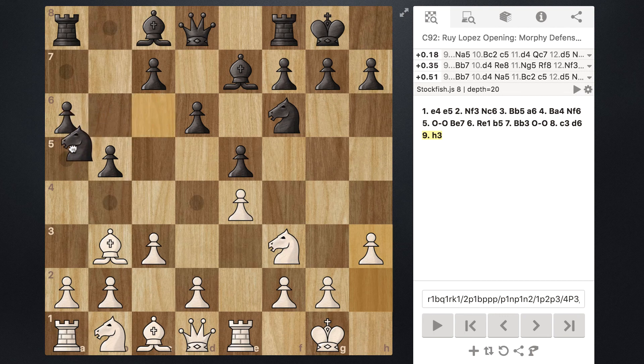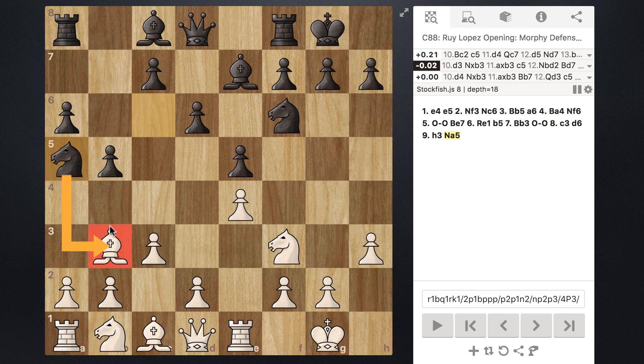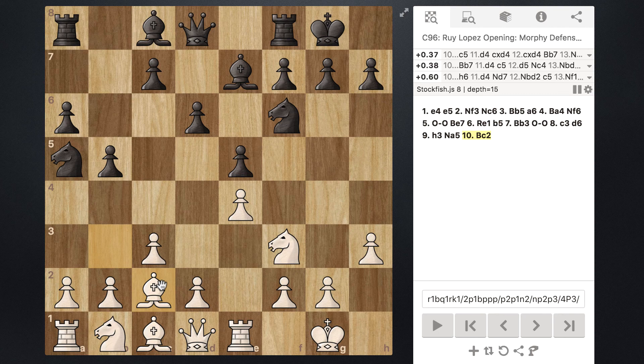From here black responds with knight to a5, attacking our bishop. However, it isn't that bad for us — after we play bishop to c2 and assess the position, yes black can now reposition their c pawn somewhere more effective, but for these minor pieces, our bishop is in a far better position: more towards the center, off the back rank, and protecting the e4 pawn. As the famous saying goes, a knight on the rim is dim — a knight on the edge is not nearly as effective as one in the center.